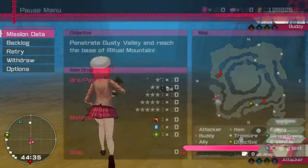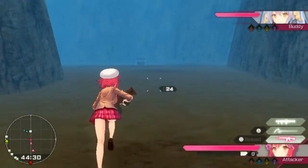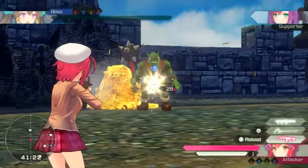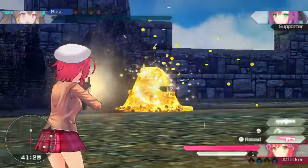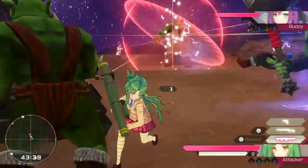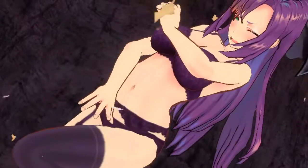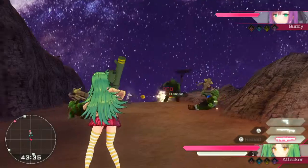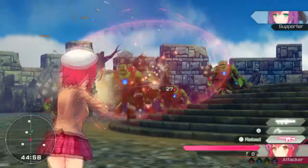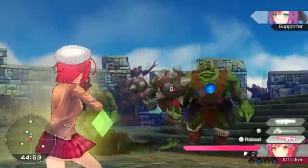Gameplay is pretty straightforward, consisting of going from point A to point B and killing all the waves of enemies that spawn. Some missions will have monster generators that need to be taken down as well, and most often you will have a partner tagging along to provide some cover. Some weapons, like rockets, can do friendly fire to your partner, so be mindful of that when facing larger groups. Most enemies have visible weak spots, and hitting them will do massive damage displayed by a hit blink.